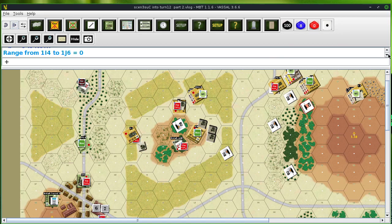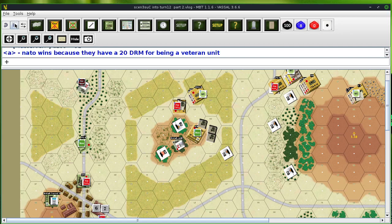Next up I'm going to have to roll for initiative. We're still on the fire phase here. I'm just taking out the tank, replacing with the KO counter. We do initiative — NATO wins, because they have a plus 20 die roll modifier for being a veteran unit. That gives NATO a big advantage.